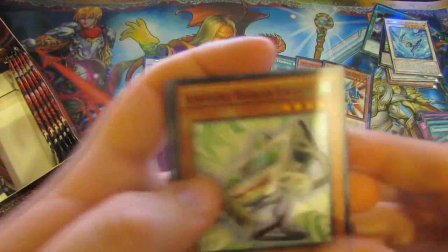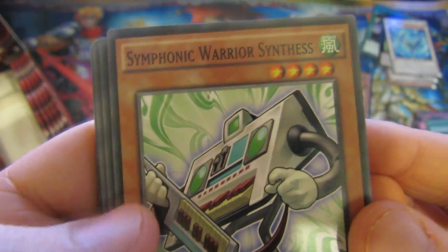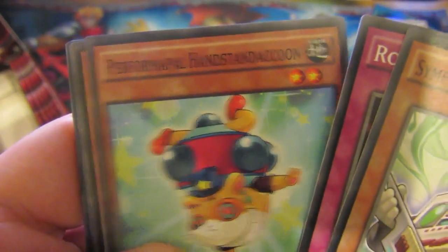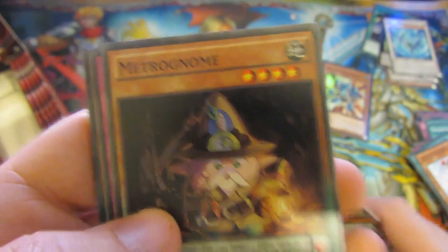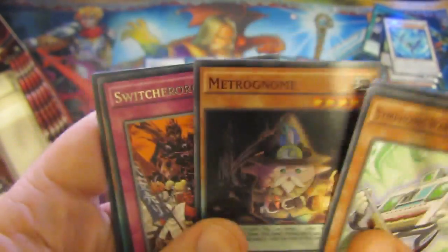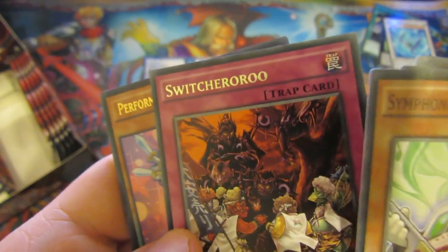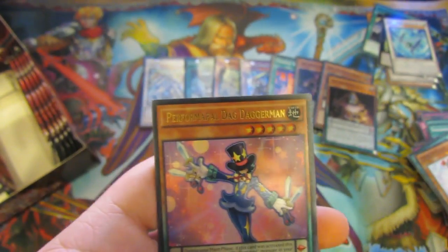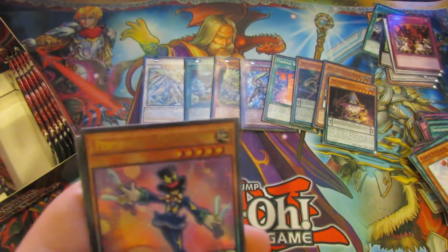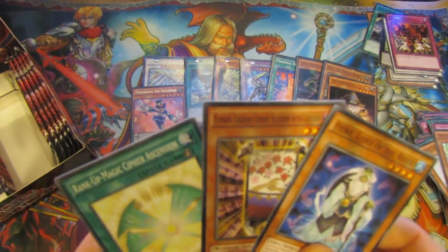So one more pack from this side of the box. We have a Symphonic Warrior Synthesis — that is an Ultimate card. Rocket Hand. Performapel Handstander Raccoon. Metronome, which I think is also one of the short print cards, if I'm correct on that — so we'll sleeve that just in case. And we have a Rare Switcheroo and a Performapel Daggerman as an Ultra Rare, which is very nice to get. And a Cloud Cardi.